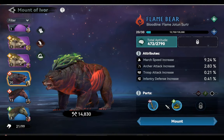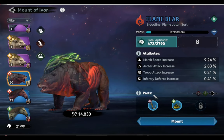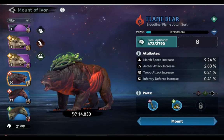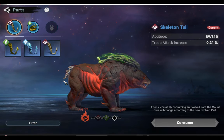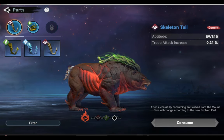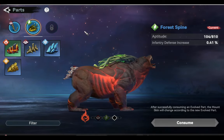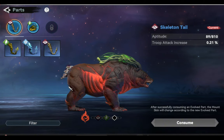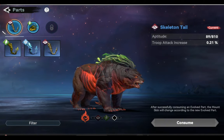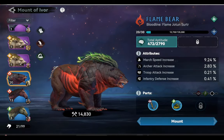Here are the parts I was talking about — these two attributes are the default attributes of this beast. I was not lucky to have any best part for Archer to install, so I just picked any parts to fill the two slots. This first part has an attribute of infantry defense, and the second part has an attribute of troop attack — so this second part should actually be installed on Ivor's beast mount because it has troop attributes.